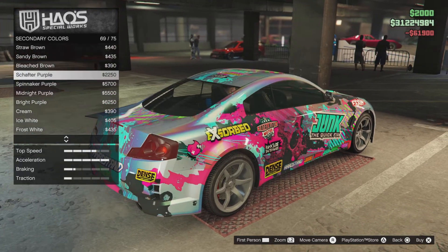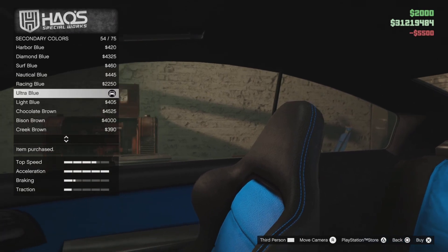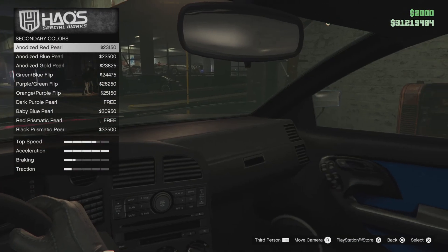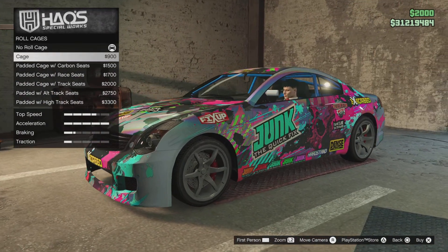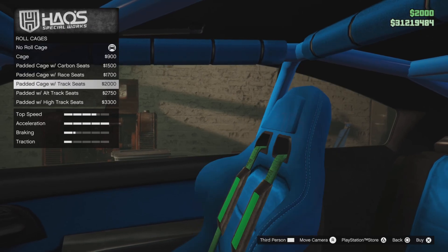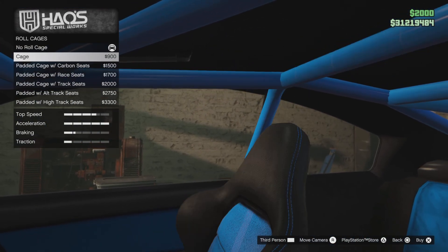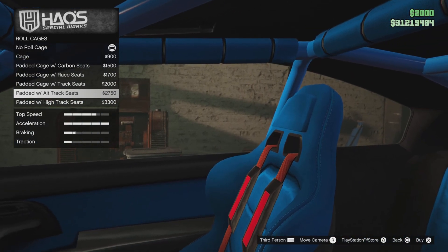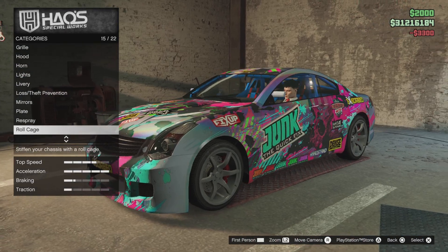Secondary color — what's the secondary, is it the seats? Ah, it's the stitching. Okay, I guess we're going to do ultra blue as well — ain't going to hurt it, is it? Trim color — can we do... nah, it doesn't work, does it? We've done trim color already. Okay, roll cage — I guess it would make sense to get a roll cage, right? Oh, I changed the seats. I don't like those seats, but I do like these ones — they look good. Okay, race seats.